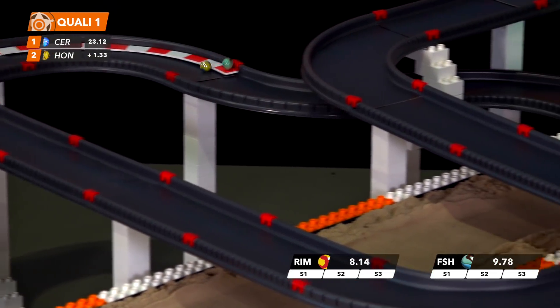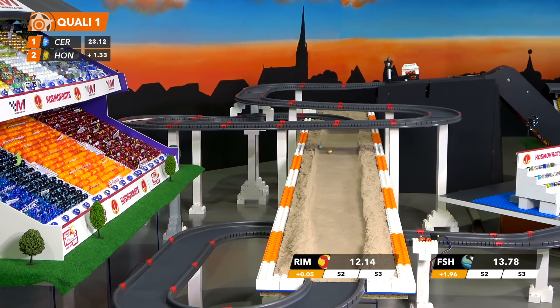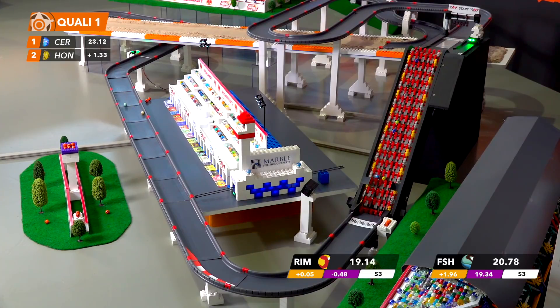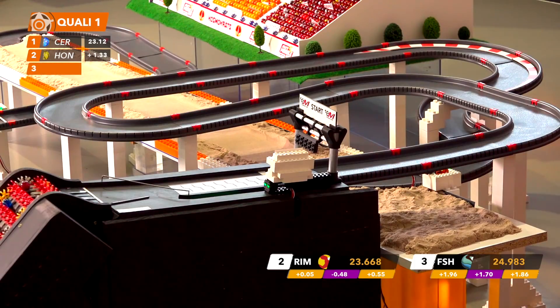You'll notice the splits in that first sector — there were two last season — are gone. The racers were not big fans of those and they felt it did more of a detriment to the racing than a benefit. Also, that penultimate corner coming out from under the sand tunnel has been reprofiled ever so slightly.